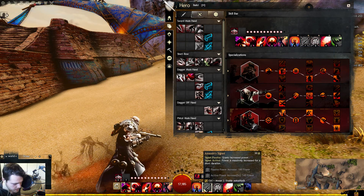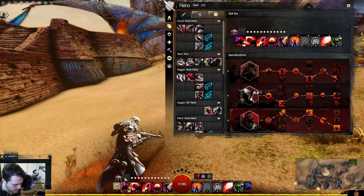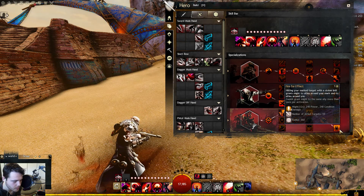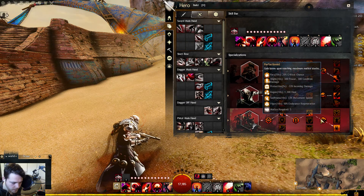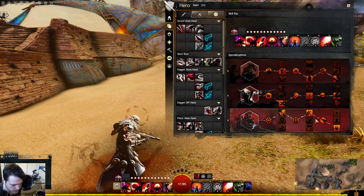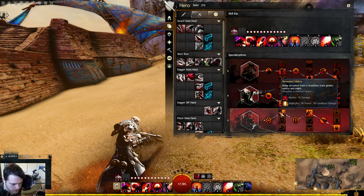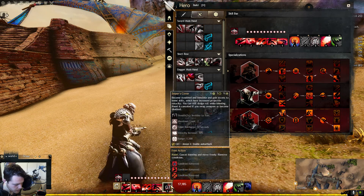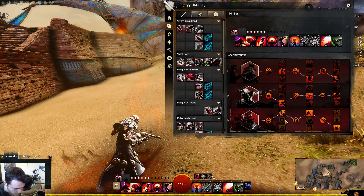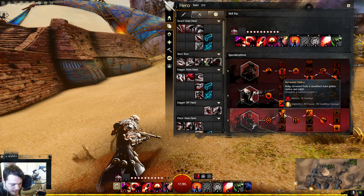So basically: kneel down, you get a bonus because you're stealth, then you reveal and get another bonus — which is absolutely amazing. Then you trigger the Assassin's Signet, which gives you massive increased power. Hitting your marked target with a stolen skill gets you more might — you get so much might in this build, oh my god. You gain boons when reaching maximum malice, which happens pretty quickly. Being revealed from stealth also instantly grants you malice.